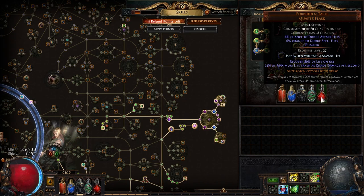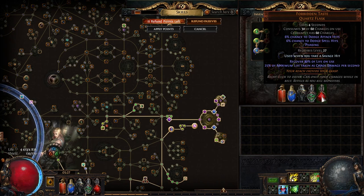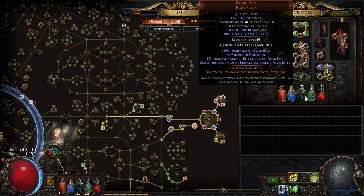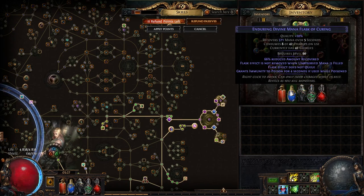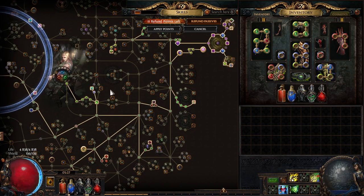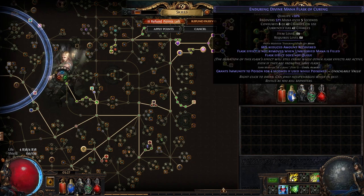You might ask why I'm using two dodge flasks — that's because Forbidden Taste is almost never active, only when I take a savage hit, so I really want 100% uptime on the Quartz Flask. I use the enchant 'used when charges reach full' on both, so I don't have to worry about pressing them. The only flask I pretty much press manually is the mana flask and sometimes the instant life flask. On the life flask I have bleeding immunity and instant recovery; on the mana flask I have Enduring so it isn't interrupted when mana reaches full, plus poison immunity.